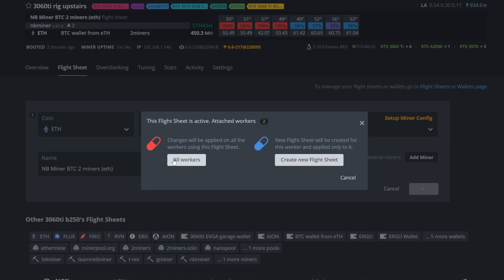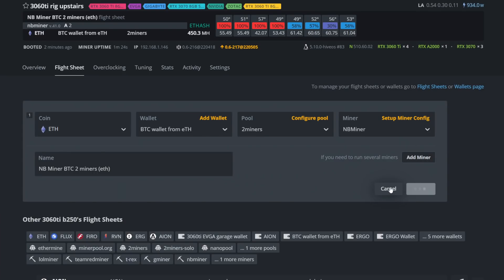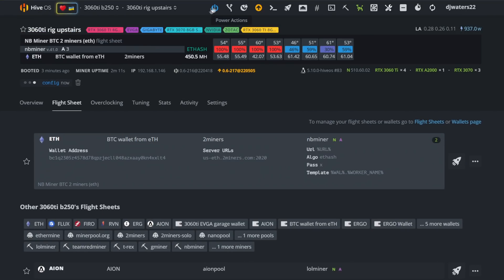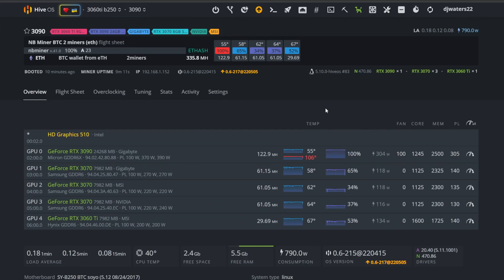Ensure that you're on the latest version — it says 'latest' here — go ahead and click apply. Next, come over to update; it's going to ask if you want to create a new flight sheet. Go ahead and create a new flight sheet. Then there's going to be a rocket ship icon — click on that and that will get everything going.